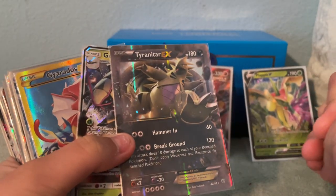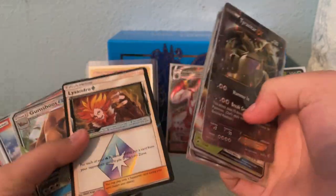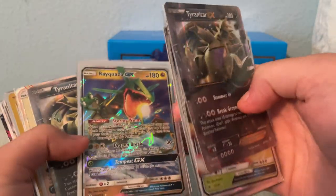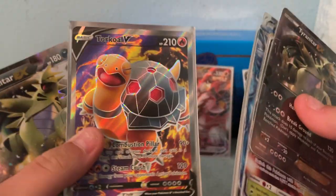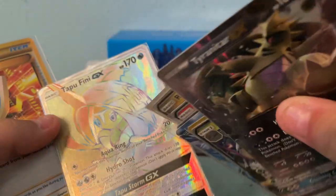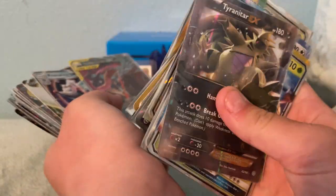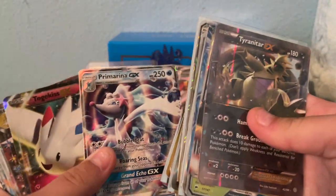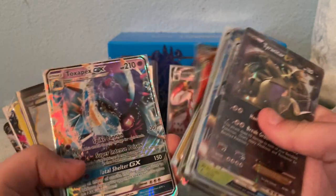Tyranitar. Golisopod, Gyarados, Lugia, Heatran, Lysandre Prism, Gumshoos, Entei. Rayquaza — I pulled this on camera if you go back to one of my videos like two years ago, I was really little. Torkoal V. Tyranitar. Tapu Fini — this has a little bit of damage, a tiny crease right there. VS Seeker, Judge Whistle. Greninja and Zoroark, Primarina, Togekiss, Garbodor, Hoopa, Groudon, Toxapex GX.